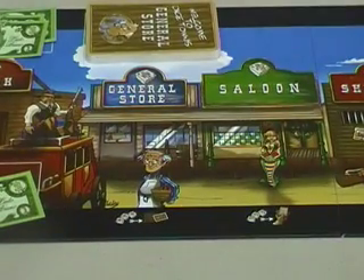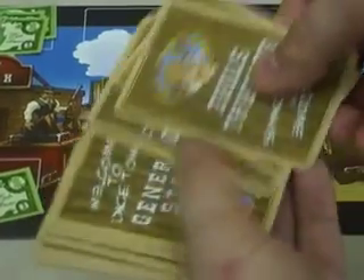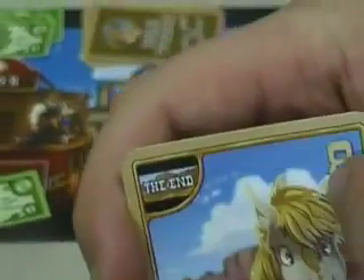The next place is the general store. The general store goes to the person who has the most jacks. They draw cards from the general store pile equal to the number of jacks they have, but they only get to keep one of them. Some of these cards are great — they're points. This one is eight points, the best card in the game.